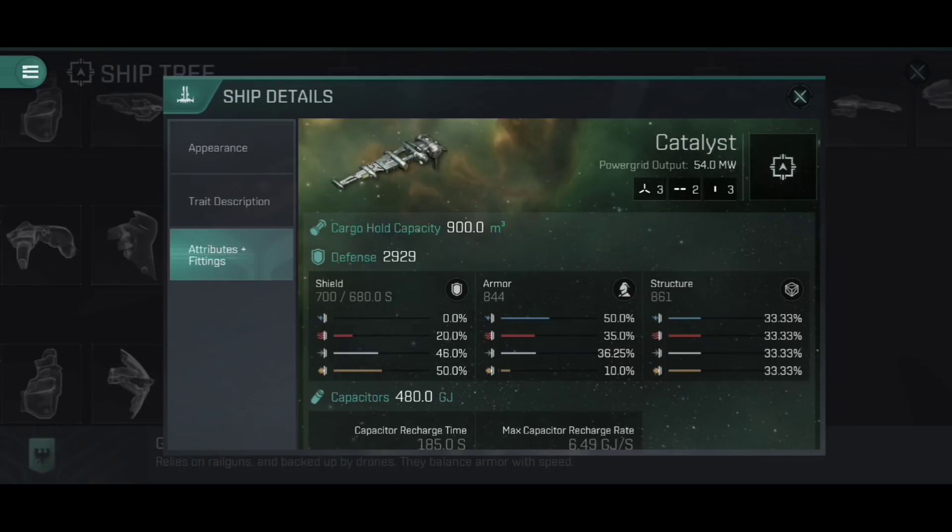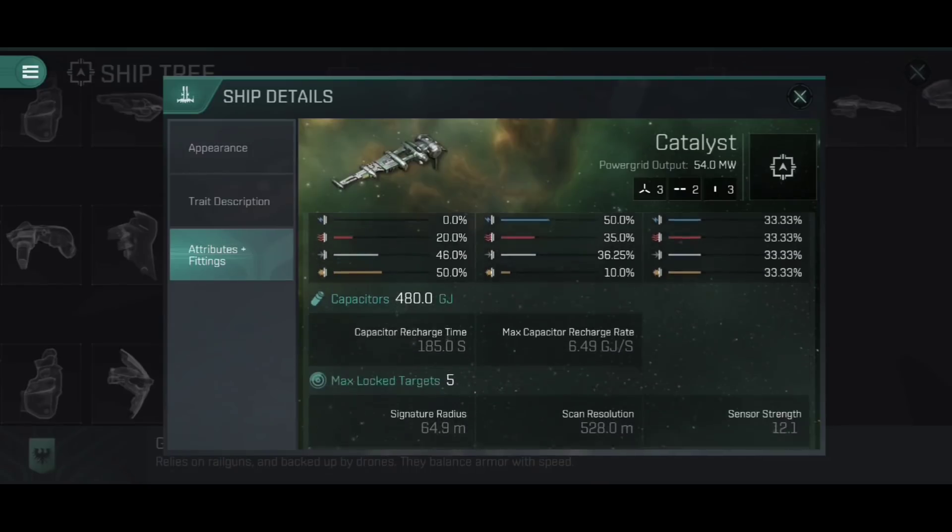For a Tech 3 ship, the defence isn't bad — 2,929, almost 3,000. Most of it is on the structure, which is kind of the Galente calling card; they tend to have the highest structure of all ships of a particular type. Looking across the Tech 3 destroyers, the Catalyst has the highest structure. The armour isn't quite as high as the Coercer, and the shield is nowhere near as high as the Cormorant, but it gets a nice mix of both rather than being heavily skewed like the Amarr ship.